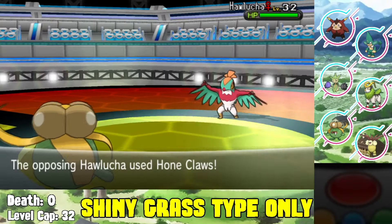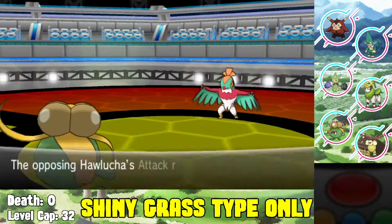Roselia takes a Flying Press and unfortunately I can't switch it out, so Roselia gets sacrificed - unfortunate because I wanted to evolve it into a Roserade later. I switch out to Gloom, which is more tanky, Stun Spore the Hawlucha and Acid it down. I survive two Flying Presses. I switch back to Exeggutor, survive a Flying Press at 72 HP, and Confusion knocks it out over half HP. We beat Korrina but lose our first Pokemon.